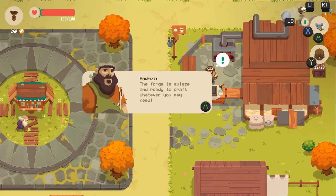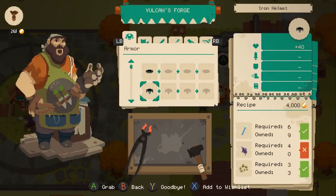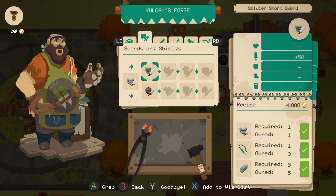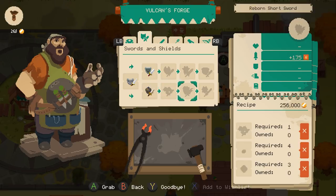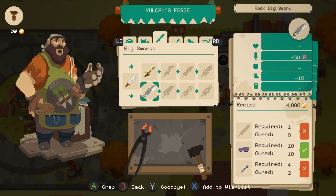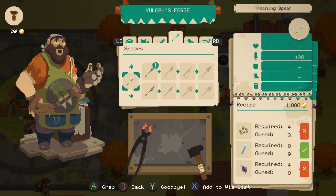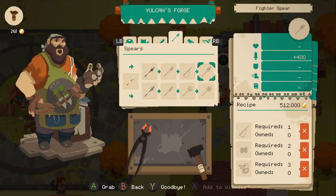Forges are ablaze and ready to craft whatever you may need. So everything is really expensive, except for these. Some of these resources — I probably want to go down the magic damage route. Maybe. Real hard to say. I was just really hoping the weapon tree would be more interesting than this.